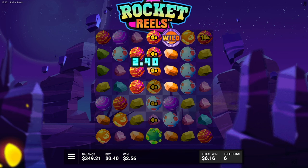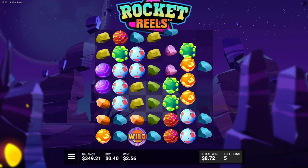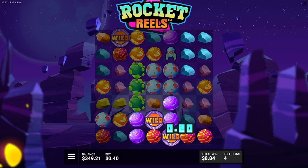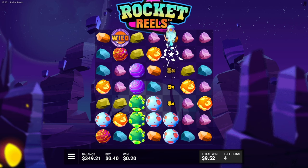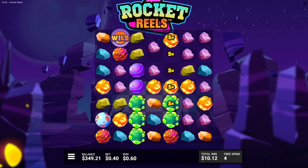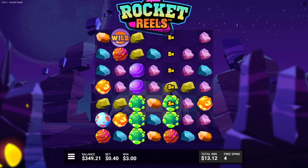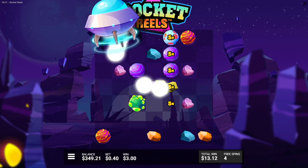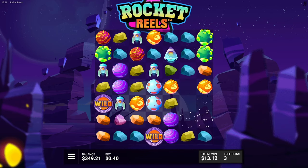Got an 8x right there on 30 cents — not bad, but we did pay $55 for this. No spaceships there — you hate to see it. They can drop in as well though. Horrible spaceship there. Ideally what you're looking for is wilds and then spaceships on reels that aren't wild, because the spaceship can still take out the wilds. Three dollars right there — not bad.